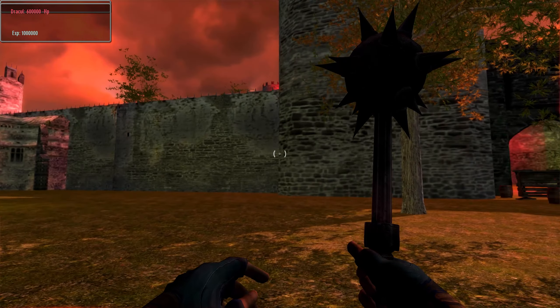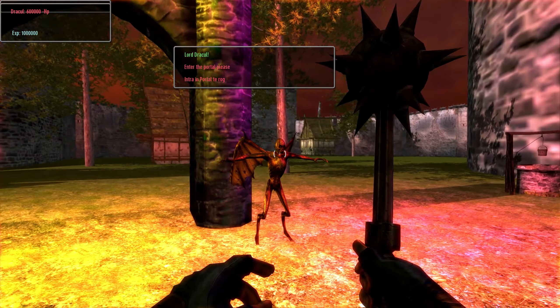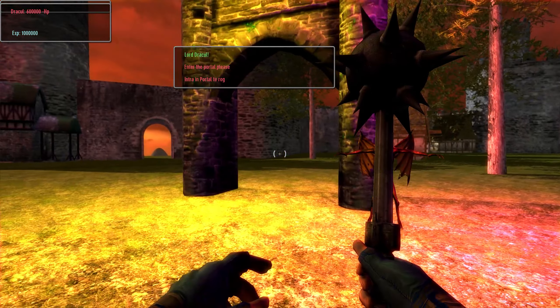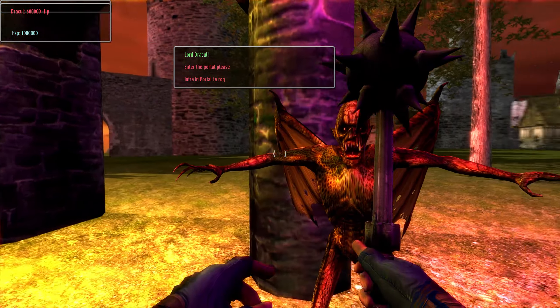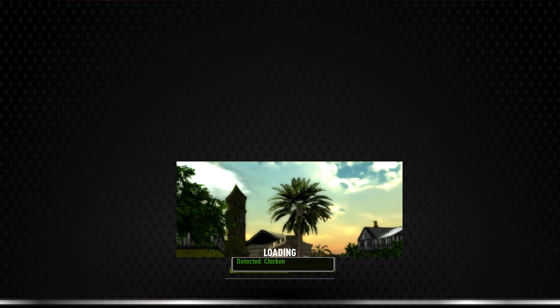Something happens — I hear some enemies. There it is. Okay, this is Lord Dracul. He asks us to enter the portal. This is a Romanian game I think. Alright we are loading. Don't forget to check out the link in the description guys — it will take you to the Steam page of Lizard Quest: The Alien Waters. And I have a feeling that's where we are heading.